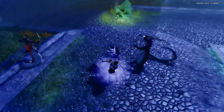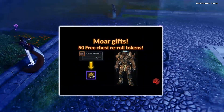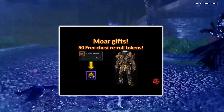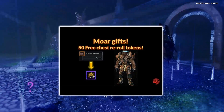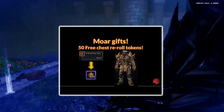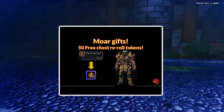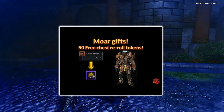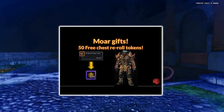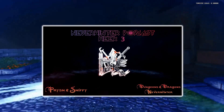For other content, Rainer uploaded a video letting you know there are 50 free re-roll tokens you can claim at the Reward Claims Agent in PE, or via the home page, as long as you've completed Undermountain. Rainer explained how to claim them.